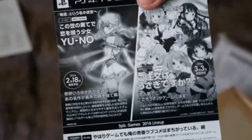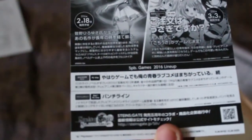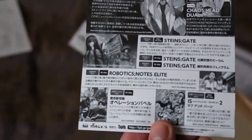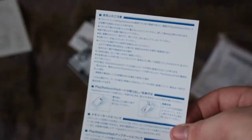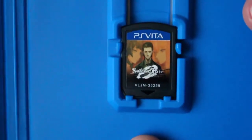Some stuff about the games — Chaos;Child, Steins;Gate, Robotics;Notes Elite, a lot of stuff. And just safety information. And there it is — Steins;Gate Zero.